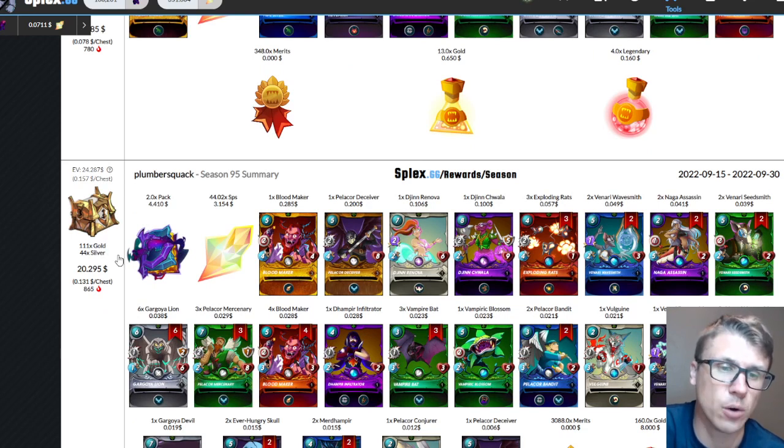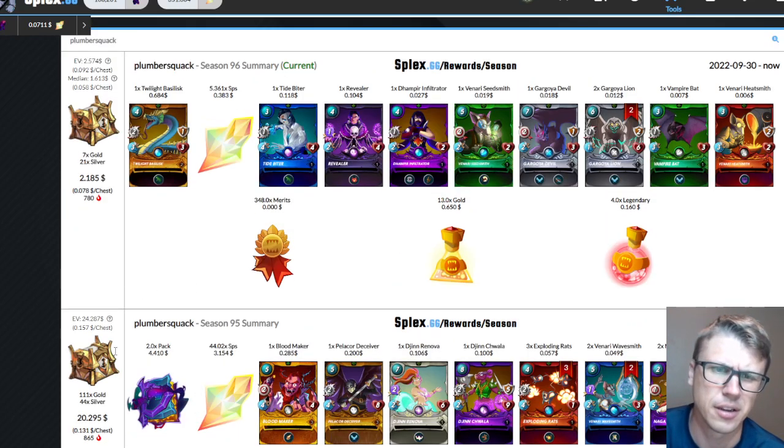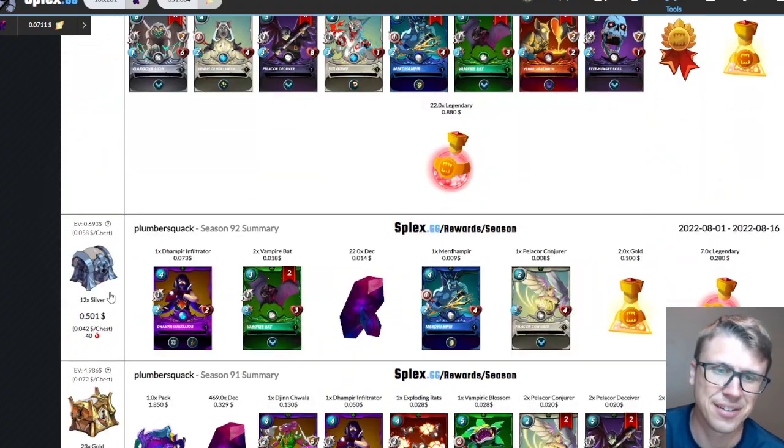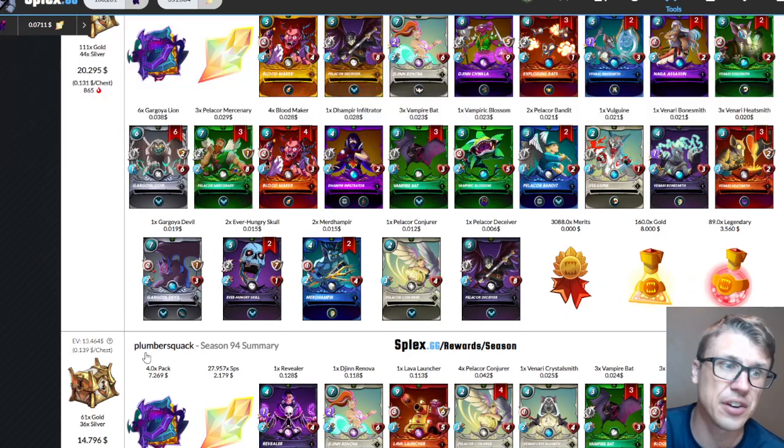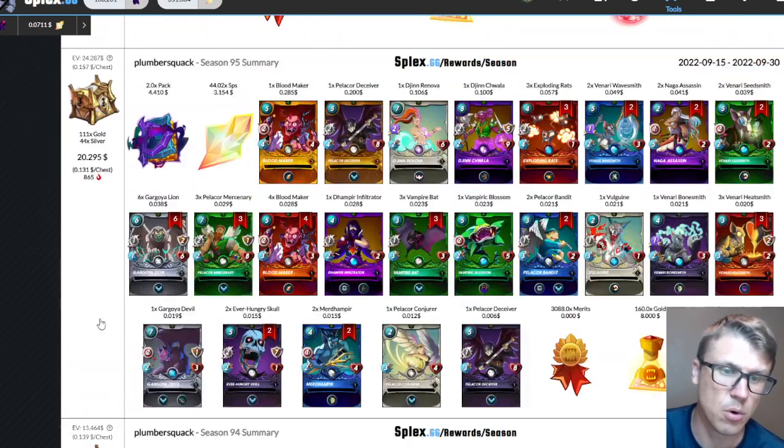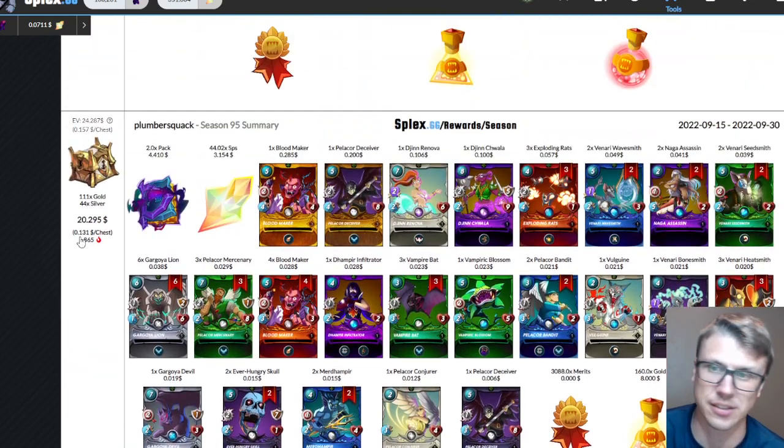I would not be shocked if a brand new account, only renting but knowing what they're doing, could do that in their first or second season — the first season builds up a higher floor for the second. I'm excited for that experiment. 103 silver, 6 gold, then 61 gold, 36 silver, then 111 gold, 44 silver — more and more chests each time, which is a strong showing for the alt.